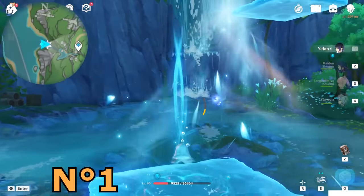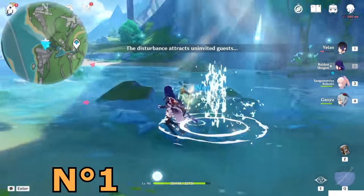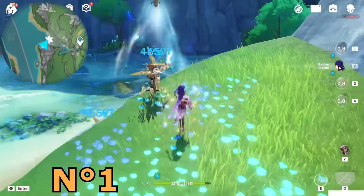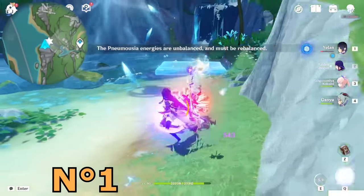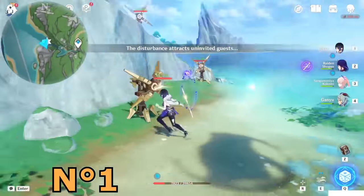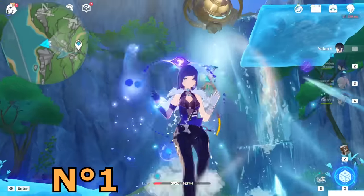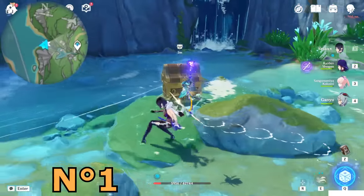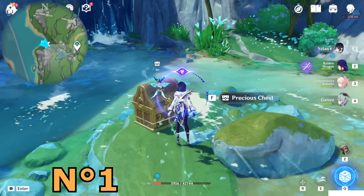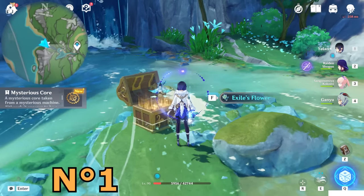If you have a bow character, just hit that machine with a bow. If you don't, then use this platform to get here and attack it. Some enemies will spawn — just hit them. Pick the next one and hit it with a bow as well. More enemies will spawn. Adjust it, and a precious chest will spawn. Open it. Note: these seven chests are not counted inside my chest guide, so remember to pick them up — it's needed to finish the world request. Mysterious core number one: done.